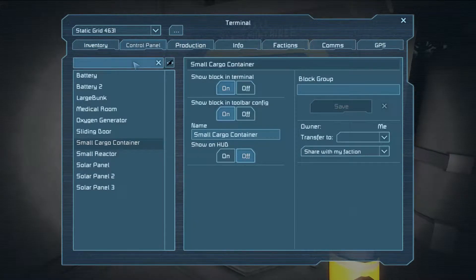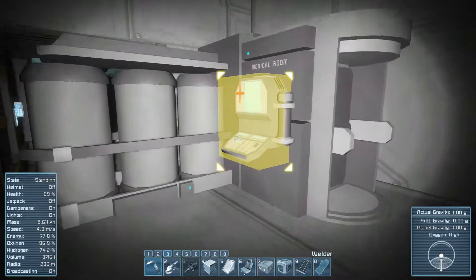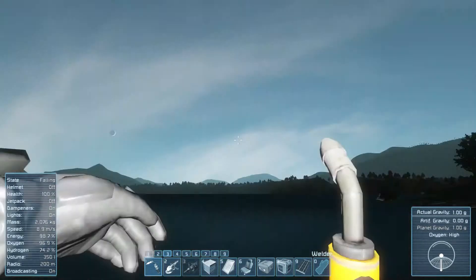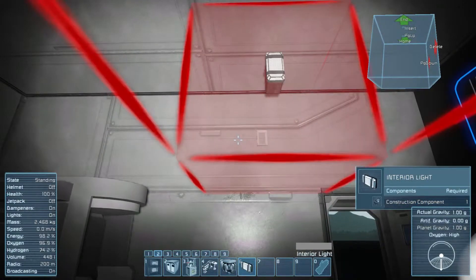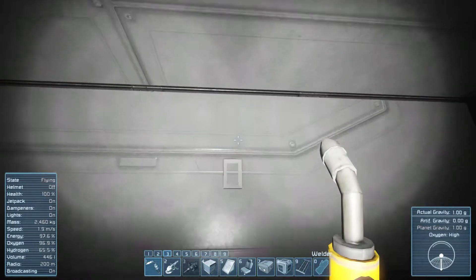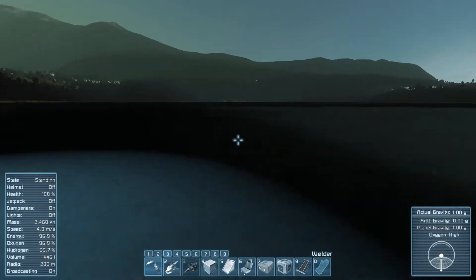We don't want to waste the little uranium we've got left, but we need it just in case. Charge my suit and my health. Outstanding. Coming along nicely. Time for sunset. We need to get some lights out here so we can see what's going on — put one in here in the house and one outside. Now we can see around the door in case something comes crawling.